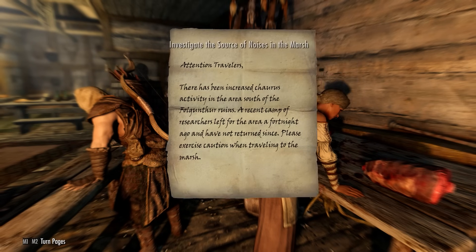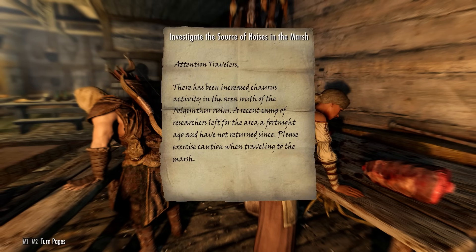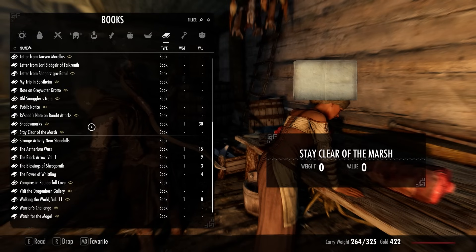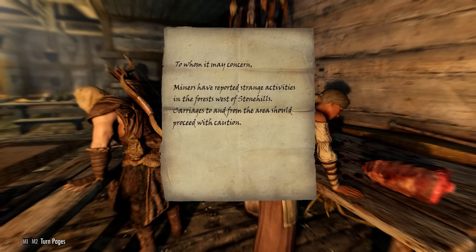The notes read: 'Stay clear of the marsh — there's been increased Chaurus activity in the area south of Folgunthur ruins; a research camp left a fortnight ago and has not returned.' And: 'Strange activity in the forest west of Stonehills — carriages to and from the area should proceed with caution.' I'm not sure where Stonehills is exactly.